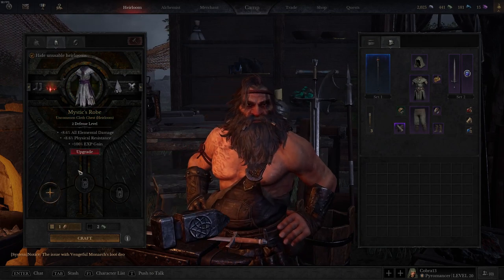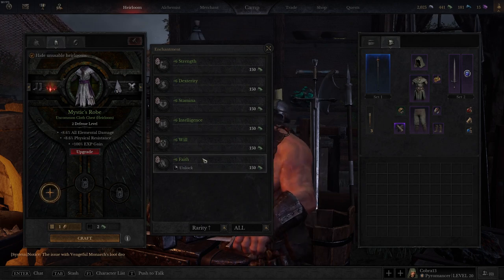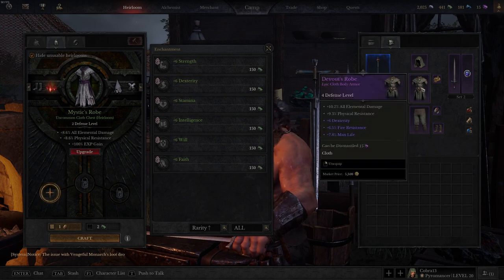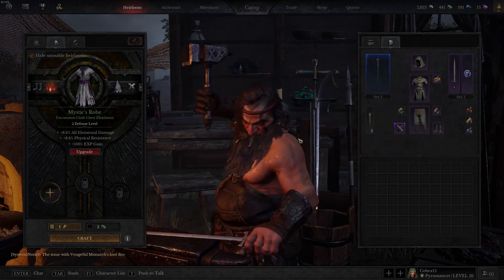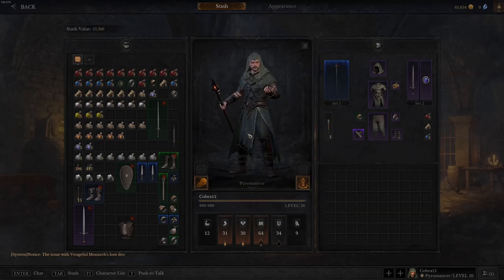You can also use heirlooms — for example, you can unlock a slot and put six of one stat onto a robe, giving you a guaranteed stat boost on that piece. So you can do it on heirlooms as well, and that's how you're going to get those stats.